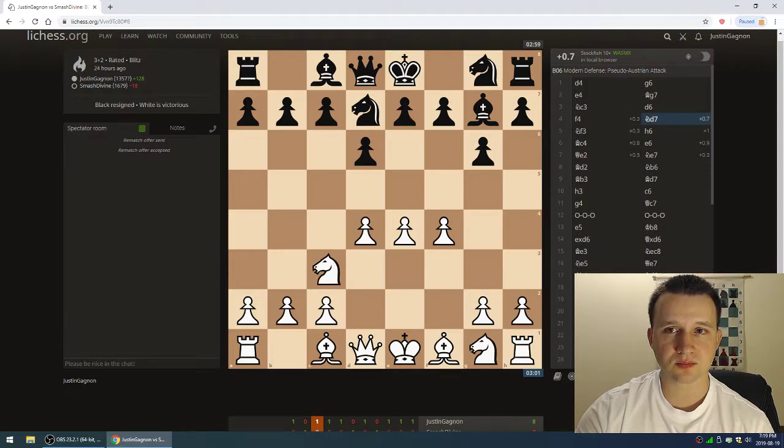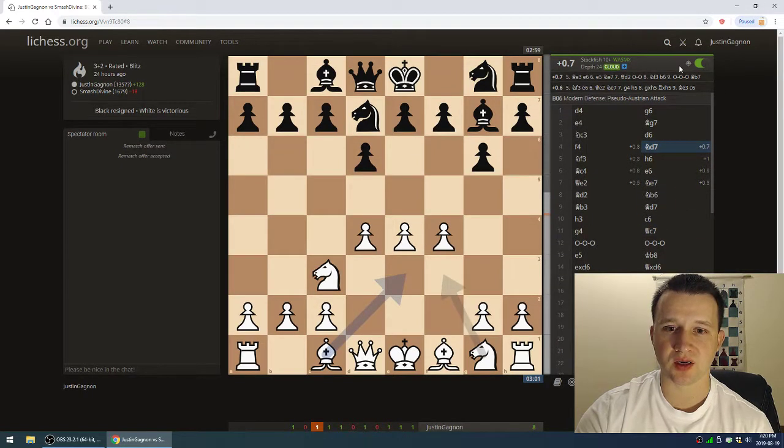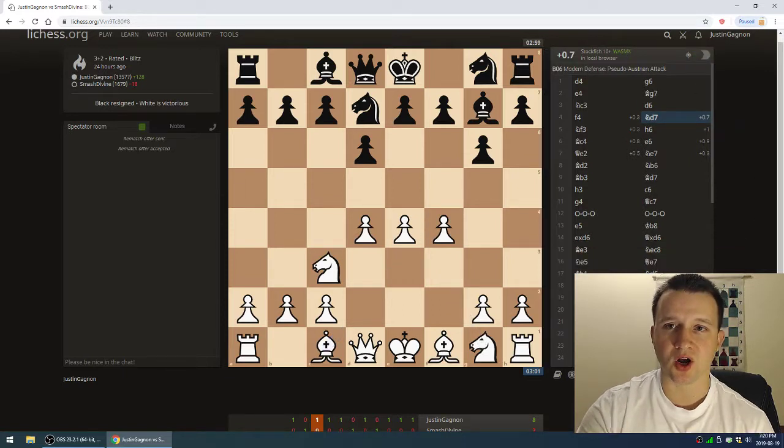Knight d7 by him. I'm not really familiar with knight d7 being a strong move. If we look at the evaluation, I'm at about plus 0.7, which is pretty normal for white — nothing to write home about. So knight d7, even though it looks like an odd move, it doesn't seem to be that bad. Let's turn off the analysis and gauge where the game is at.